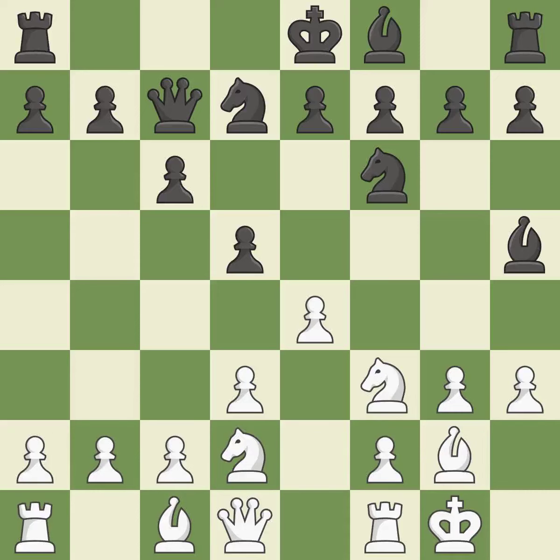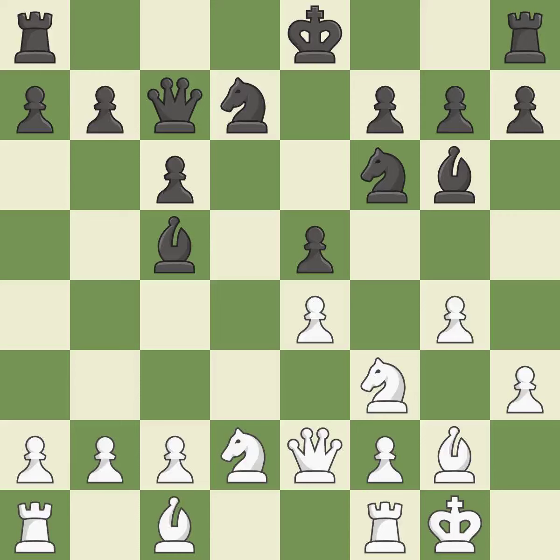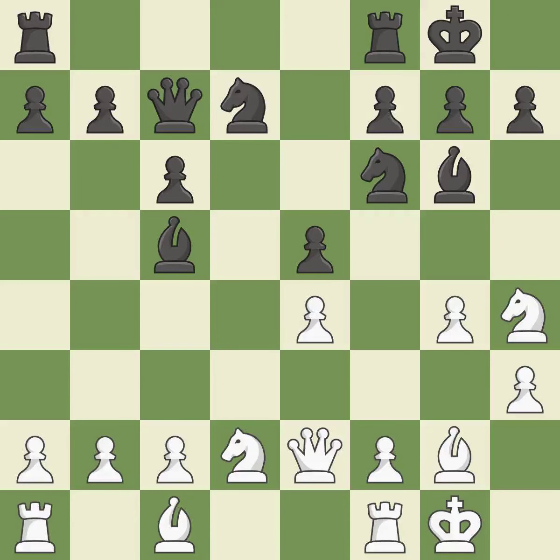That's a decent move. It is a fair deal after all captures. This prepares the bishop for development. By developing a queen from its beginning square, this activates the queen. By developing a bishop from its initial square, this activates it. A pawn kicks the opposing bishop, forcing it to move or risk being captured. The bishop is now in a secure position. The rooks are linked by this, making it easier for them to work together in the future. The knight becomes more active as a result, gaining control over more of the board.